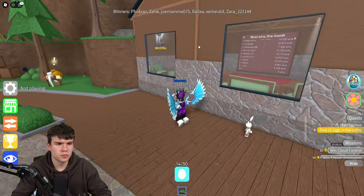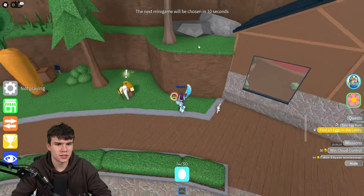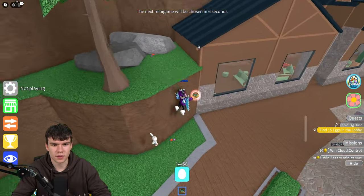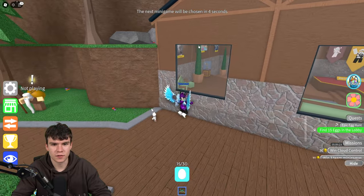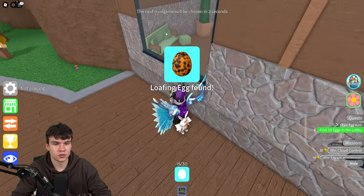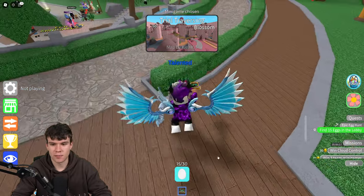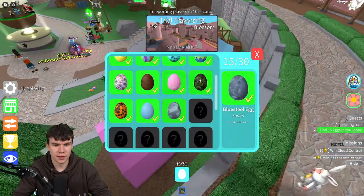The detector is going a bit crazy around this area, so the loaf and egg must be nearby. I've just found it — it's literally right behind a chair over here. Make sure you clean that one up. Now we've found all the eggs in the lobby!